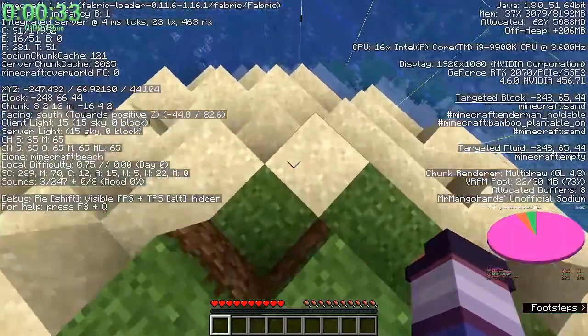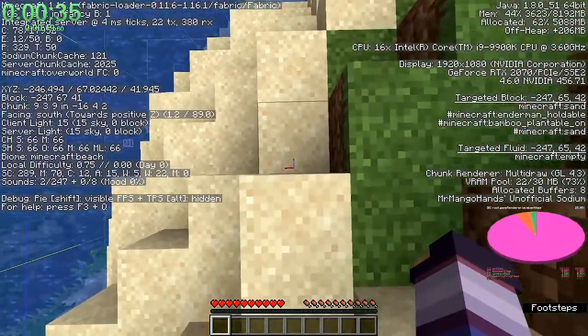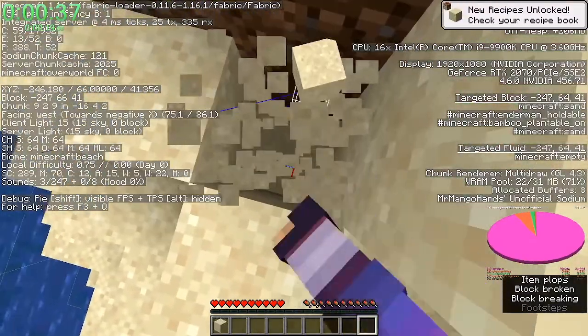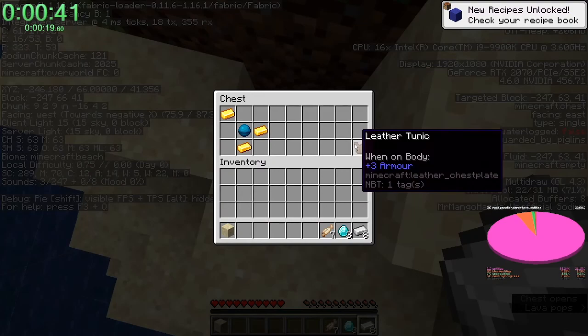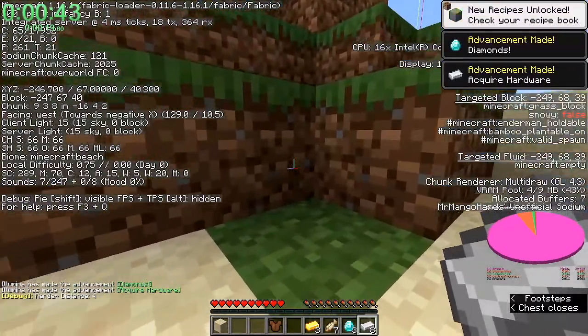Hey everyone! Recently Illumina got a new PB in 1.16 RSG, securing second place on the leaderboards with a 10 minute and 53 second run. Huge congratulations to him — this run was very well played and so cool to watch.